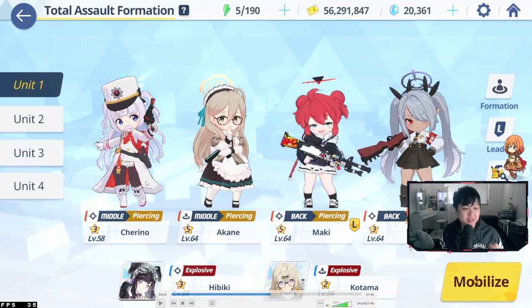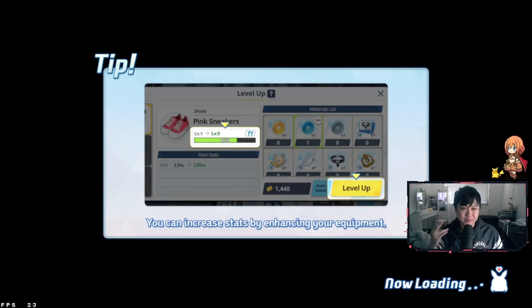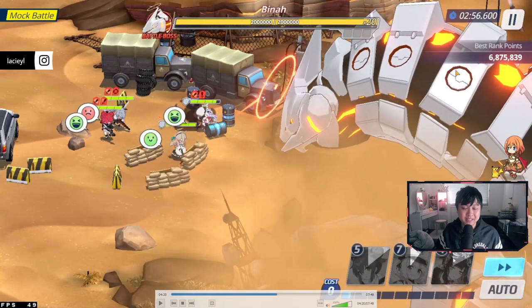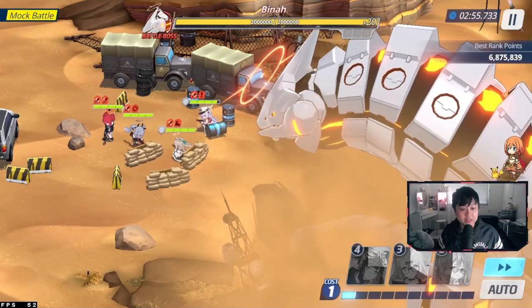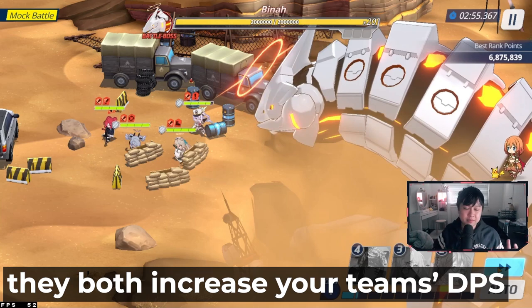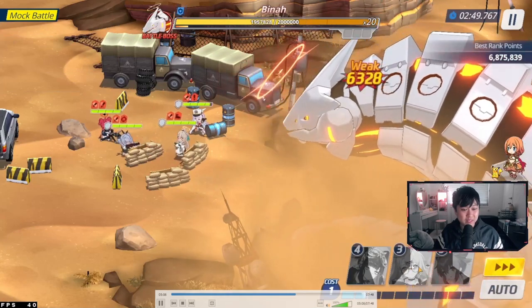Let's go into the raid itself. I've got something pre-recorded because I have boomer hands and can't talk while I play. Here we are with my recording — Chereno, Akane, Maki, Iori, Hibiki, Kotama. Now, there are some rotations you need to get down pat, and you should restart for a perfect start. Having Maki, Chereno, and Hibiki down is not what I want — I'm going to keep restarting until I get Kotama and Akane, or at least one of them, because both are fantastic openers to keep uptime on the attack buff and defense down. We've gotten our perfect roll: Akane and Kotama. I usually use Akane first because the Kotama buff is somewhat inconsequential to Akane's damage.